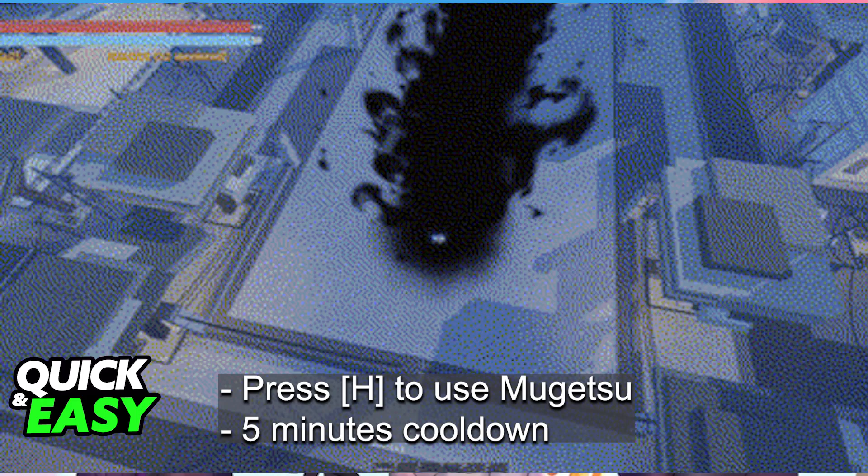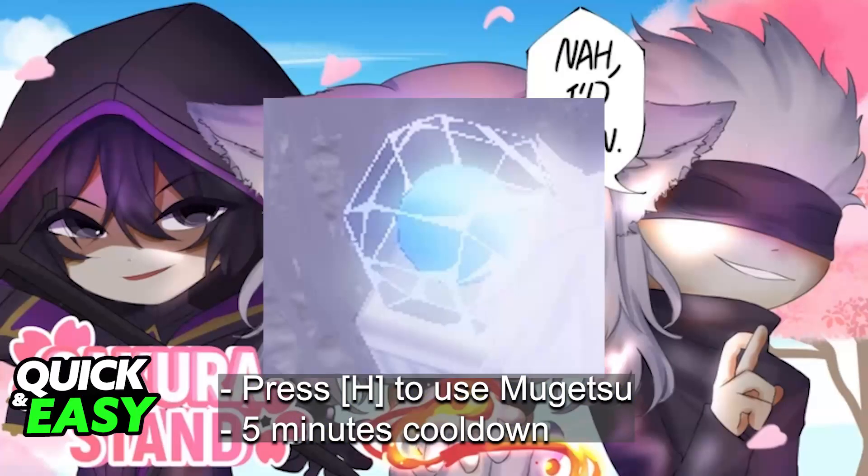Your character will swing his arm forwards in the direction that you are looking, and this will make a huge straight line that causes roughly 400 to 650 damage total. Using this move will take away all of your abilities and you will have to reset to get them back. It is only available after using a Hogyoku Fragment.